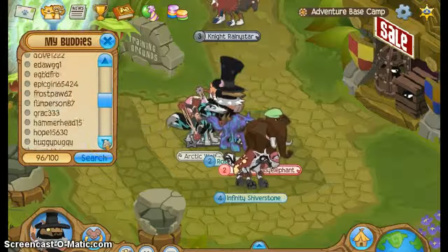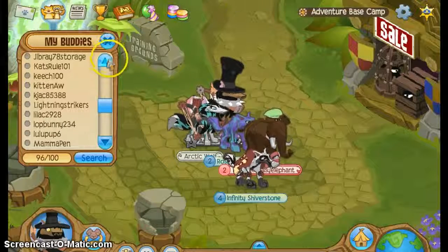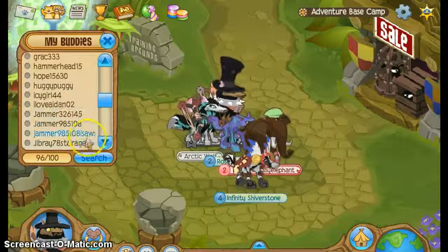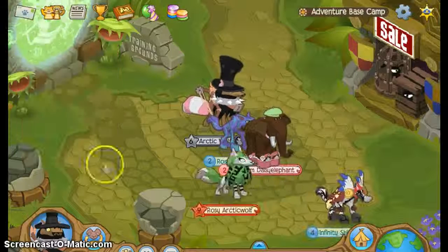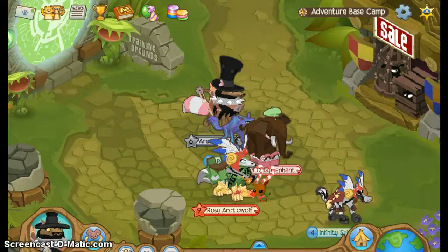So if you want to get betas and rewards really easily, that's all you have to do. Just say 'Return of the Phantoms', go back to the wolf cave, and just click it really fast. This is what I got already.